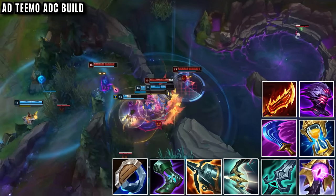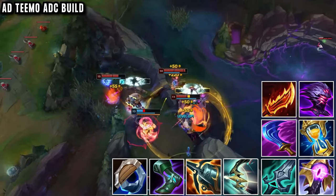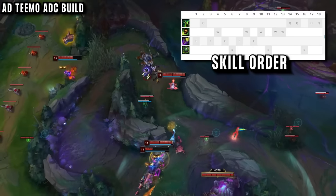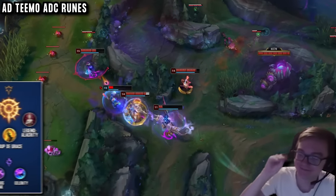From there he goes a bit tankier — Riftmaker, Zhonya's, even Jack Sho — giving him some armour and magic resist. With this build he always maxes E first into W, since Q has a lot less value. His runes with this build are much simpler: Press the Attack against tankier teams and Fleet Footwork every other game.